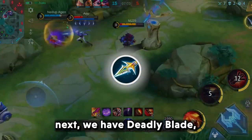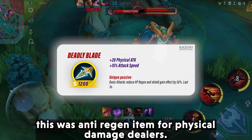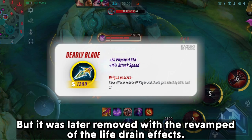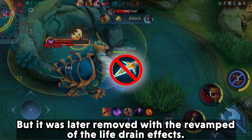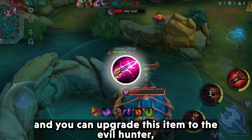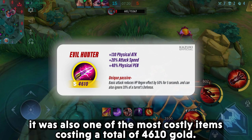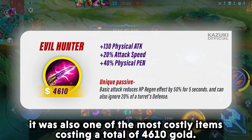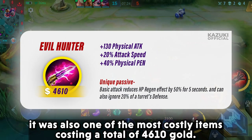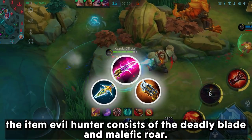Next we have Deadly Blade. This was the anti-regen item for physical damage dealers, but it was later removed with the revamp of the life drain effects. You could upgrade this item to Evil Hunter. It was also one of the most costly items, costing a total of 4,610 gold. The item Evil Hunter consists of Deadly Blade and Malefic Roar.